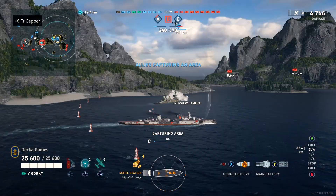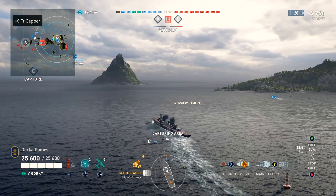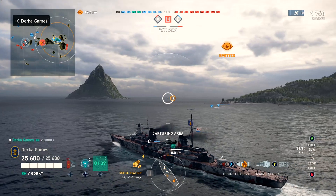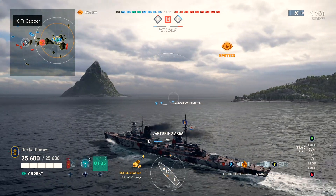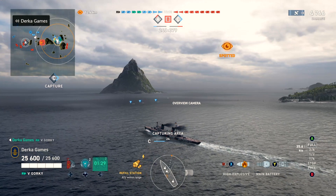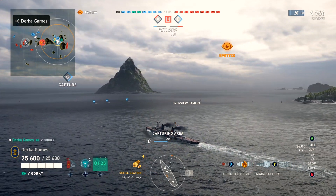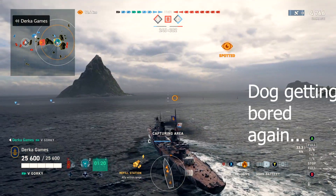Health points for Gorky are middle of the pack with the other Tier 5 cruisers, but let's note just how bad the torpedoes are. They have very short range — 3.9 kilometers — making them probably the worst torpedoes out of any cruiser in the game. They're not fast and they don't do a lot of damage. They are going to be most useful in Code Brown situations where, more than likely, you are going to die anyway.